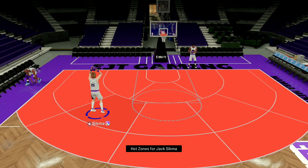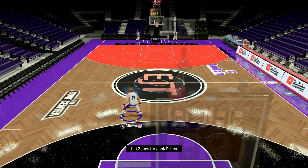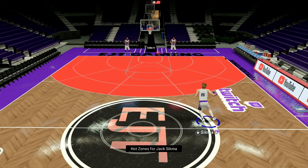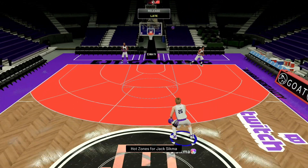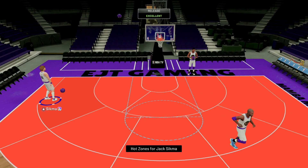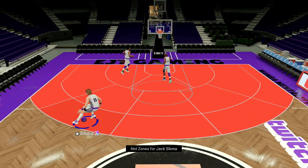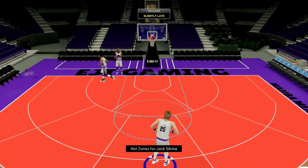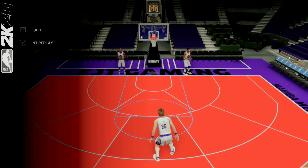That was a mean dunk right there. Let's take a look at that fade away — he doesn't get the greatest separation on this fader, but we might not have to shoot too many faders with him. Jack Sigma is definitely going to be a pick-and-pop player. Let's take a look at the behind-the-back — looks a little ugly. It's Jack Sigma, so the ball handle is definitely not the greatest. There are definitely other big men who've had better ball handle. He doesn't feel extremely fast, feels a little small. But that jumper — he's going to be able to get this jump shot off super quick, right in people's faces, no hesitation.